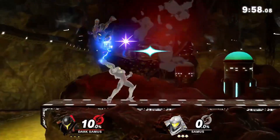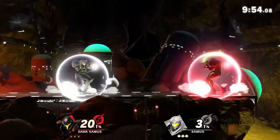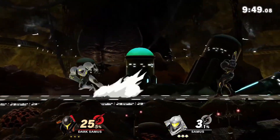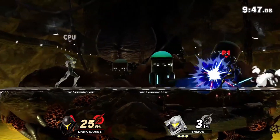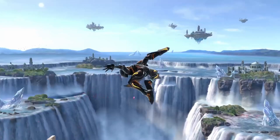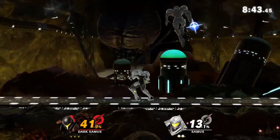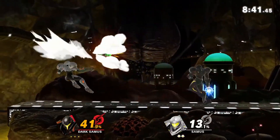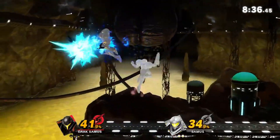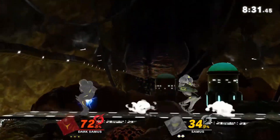Dark Samus is an Echo Fighter for Samus — the first we're covering that doesn't really have any moveset changes from their base fighter. With almost all Echoes there is of course some difference: mild changes to their shield, roll, and charge shot, but overall they're basically the same fighter. What's odd to me is how many new animations Dark Samus has — more than all the other Echoes — to the point where I'm wondering why they didn't differ their moveset more or just make them a completely new character. Animation is one of the things that takes the longest in Smash, so it's odd that so much time was dedicated to the animations but they didn't get a different moveset.